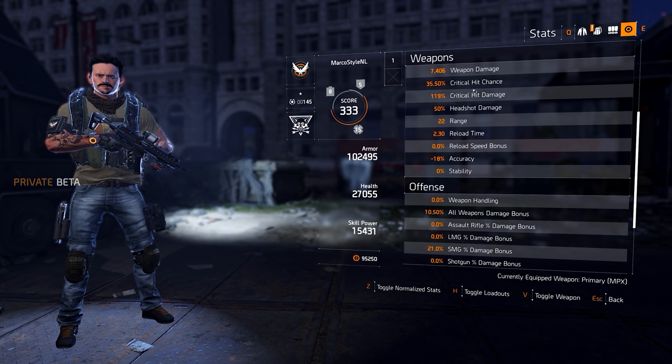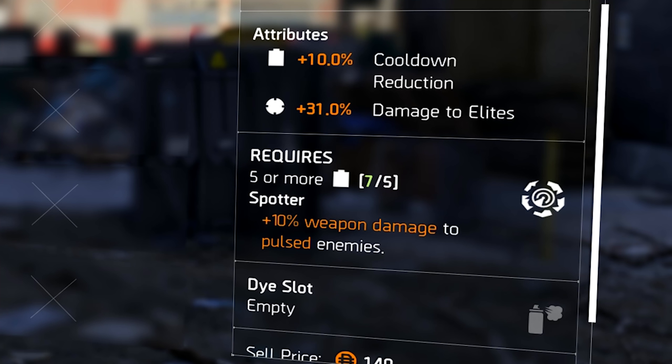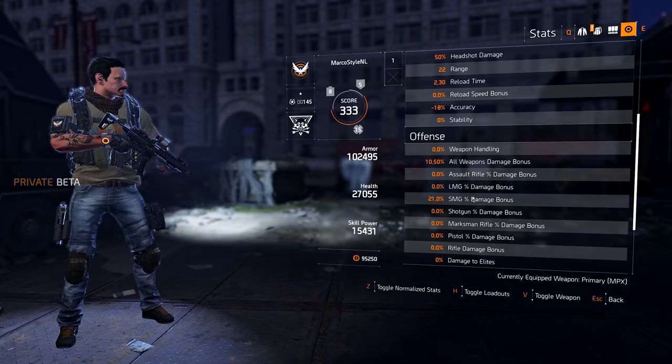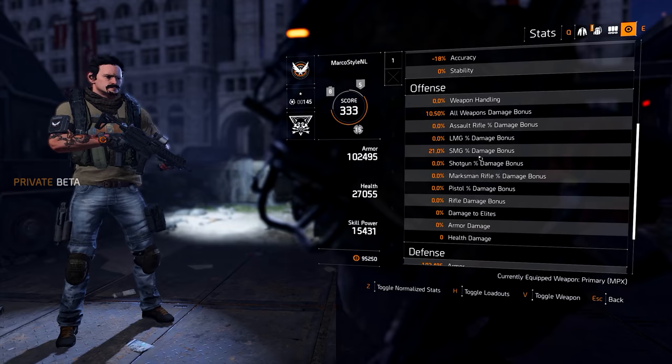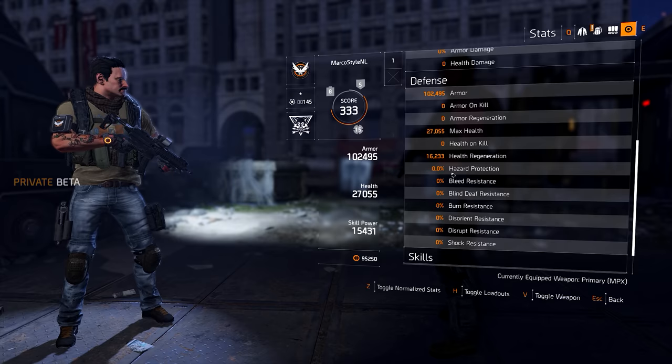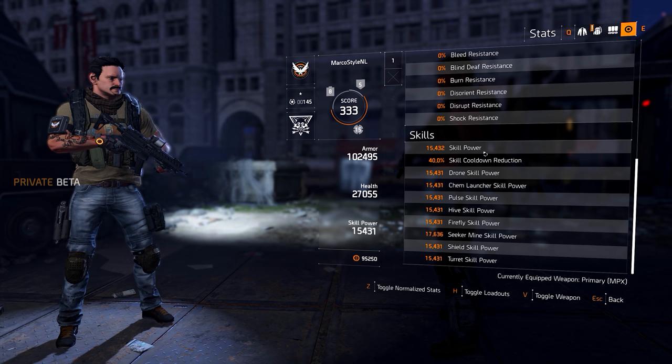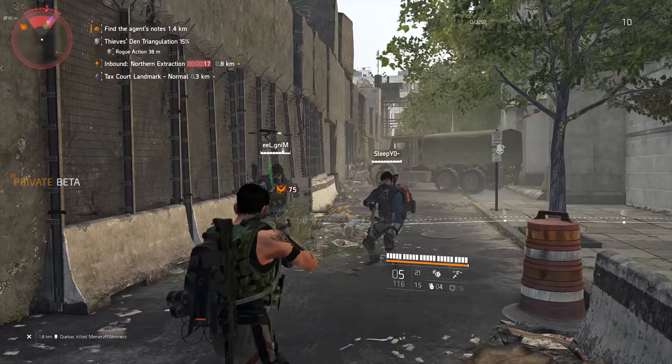That's pretty much it for the offensive stats. There might be a few exceptions with endgame talents, such as more damage versus pulsed targets or more damage versus targets hit with a status effect, but if you understood all of the above, you'll be fine. Let's move over to the more defensive stats, because as I said, this is where I think a lot of the confusion comes from for new players. Let's start off with the basics — armor and health.